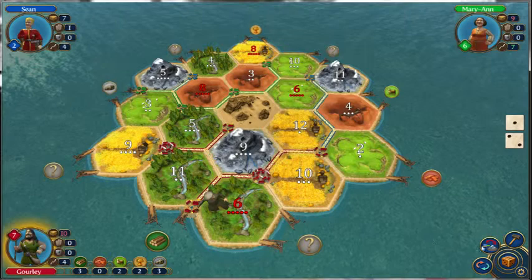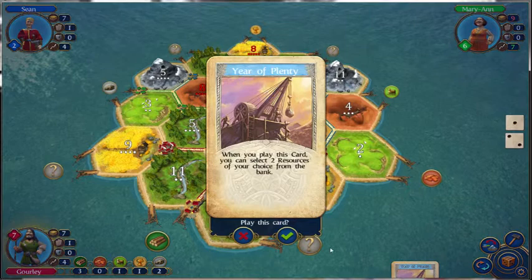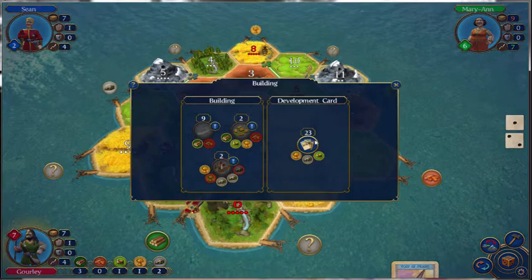There are 24 development cards, just like the amount of hexes here. We'll pull the first one and we get a Year of Plenty. We shouldn't be able to play this card the first turn we get it, but when you play this card, you can select two resources of your choice from the bank. That will be good to have.